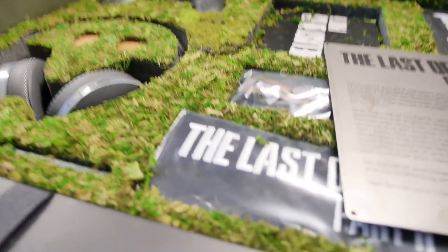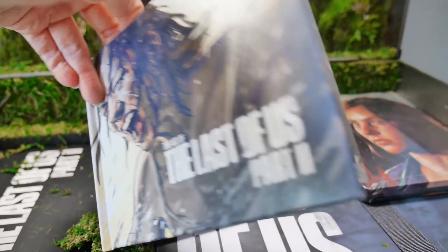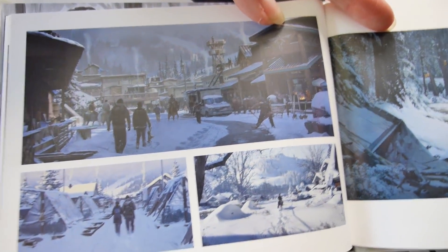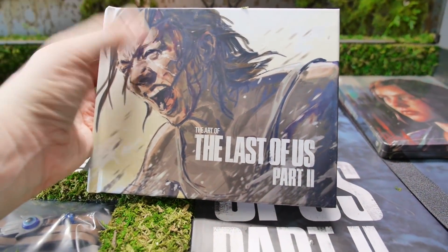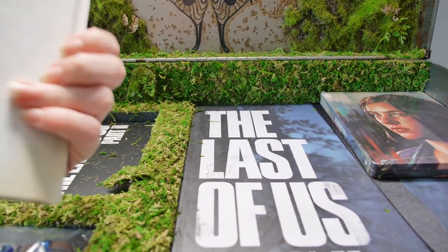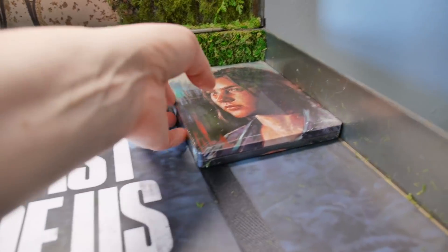Now we get to what's inside. There are multiple layers to this, so we'll see what happens. The art book — this is from the opening of the game, so this is the community settlement. Loads of different types of artwork. I'm not going to flick through it in detail because spoilers, but character art, concept arts, various things in there — very nice.